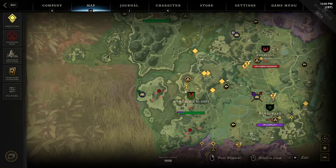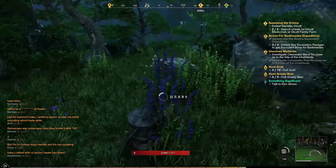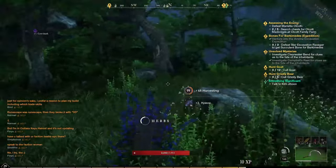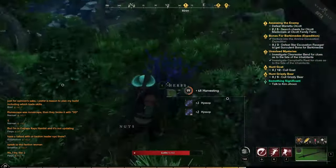This ingredient can be exclusively found in the Monarch Bluff region by finding and harvesting purple plants called herbs. There are 40 main locations where to find this plant in the region.